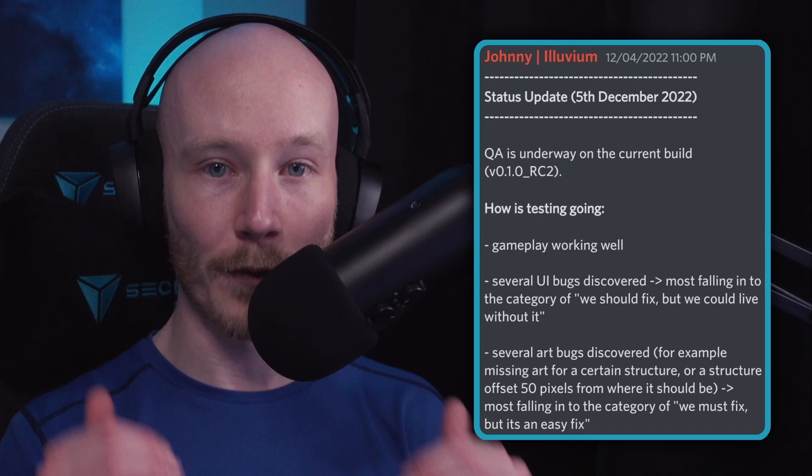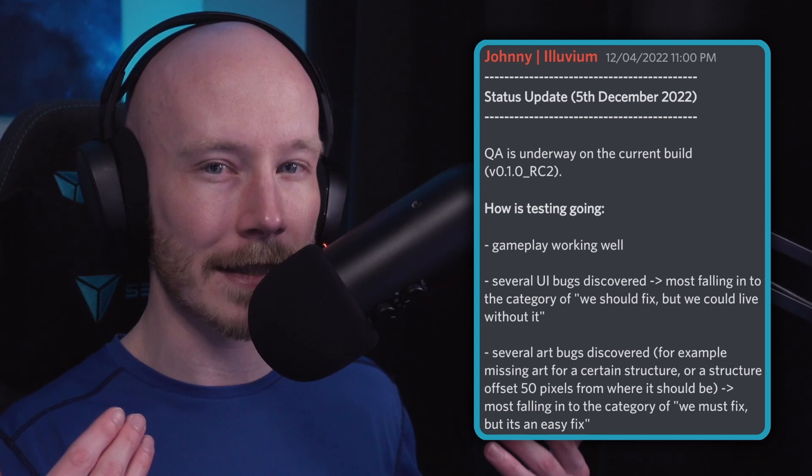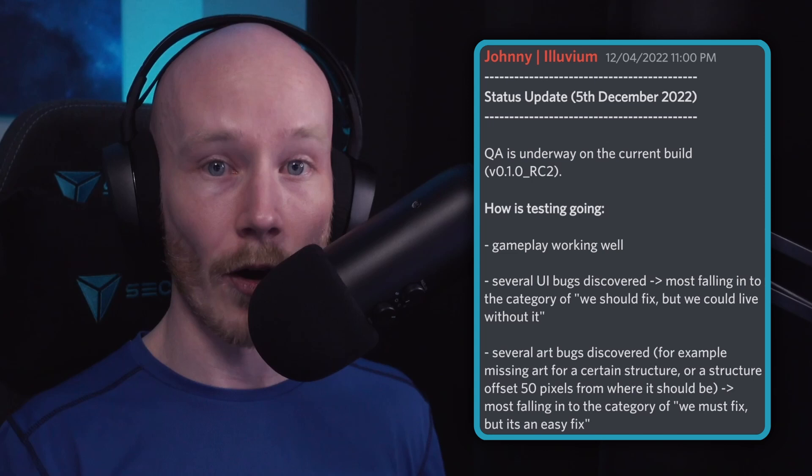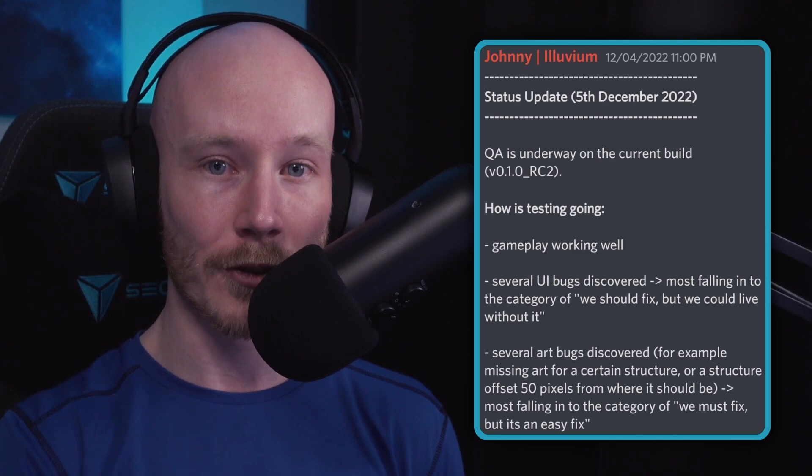Illuvium Zero is in QA testing. Johnny from the official Illuvium team just dropped some updates in the Discord. In the current QA testing build they have found some UI and art bugs, but it doesn't sound like there's anything game-breaking or very critical or too difficult to fix. It sounds like either nice-to-have features that would be good to fix, or easy fixes they can implement prior to the private alpha release.